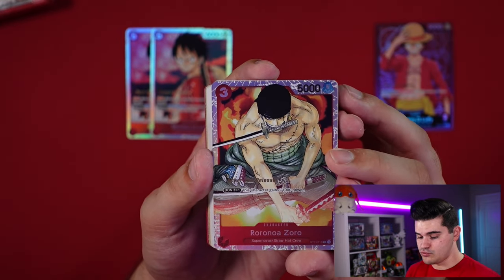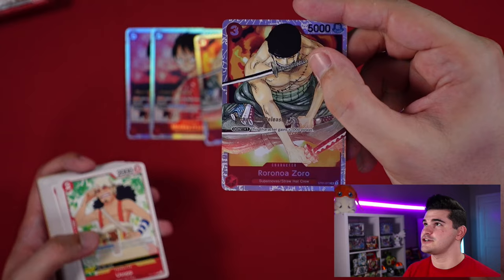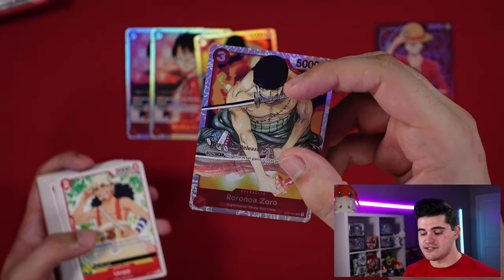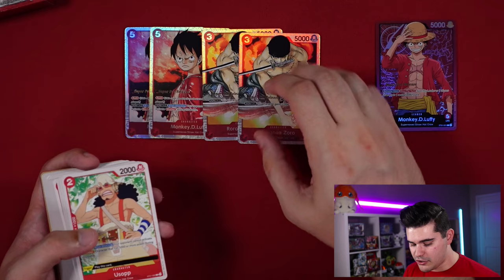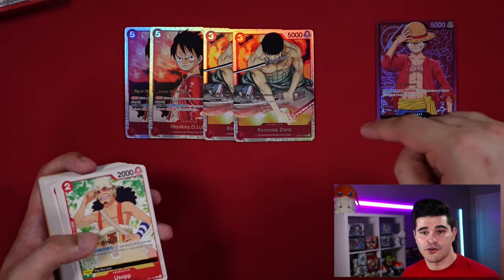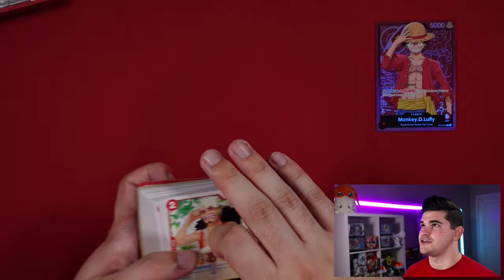The 3-drop Roronoa Zoro comes in at 2 copies. He has the Don X1 effect giving plus 1,000 power — with a base of 5, that makes him 6,000 on both turns if he has a Don underneath. There's also a Rush version of Zoro coming in the first booster that's going to be very strong.